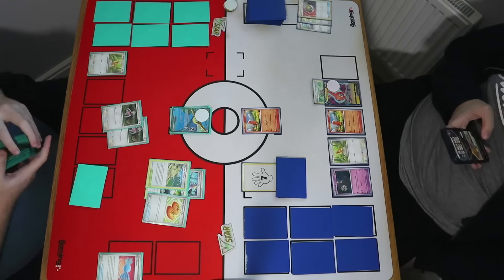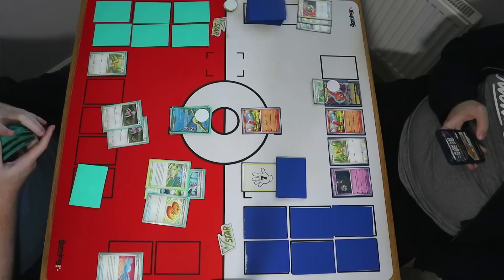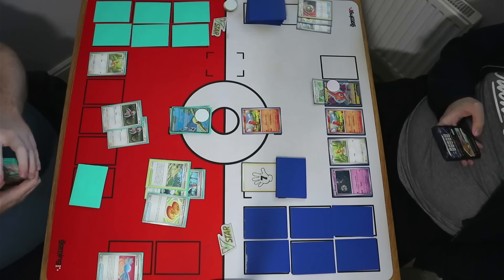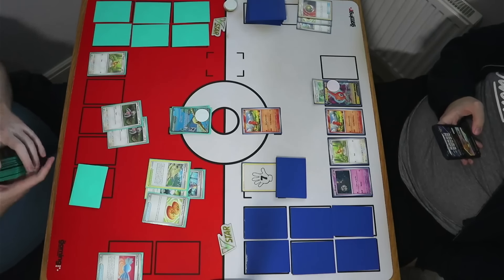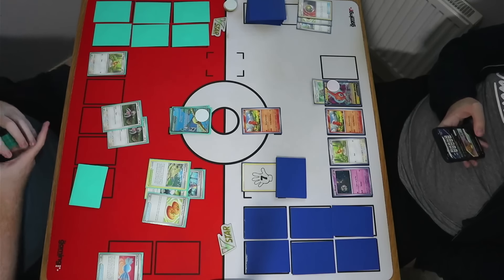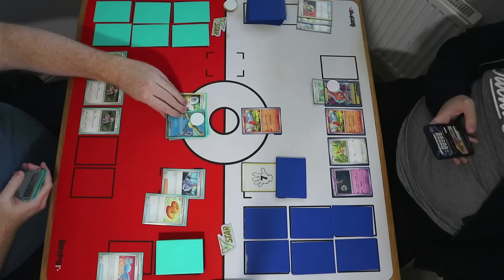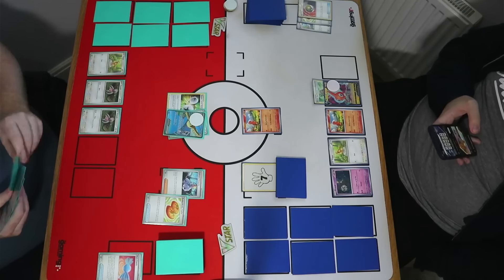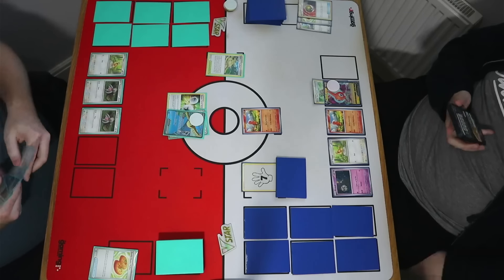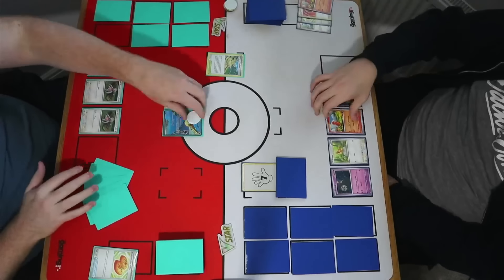The concern is that Dust Noir shenanigans could be afoot next turn and this Pidgeot goes down — that would be absolutely terrible for me. Jack already has Forest Seal Stone on the Rotom, which is a bit of a concern. I end up putting Collapse into play to try to limit some of Jack's options in the future, and we take the one prize KO. Jack goes into Charmander, which might mean he doesn't have access to Pidgeots — that's my hope at least.